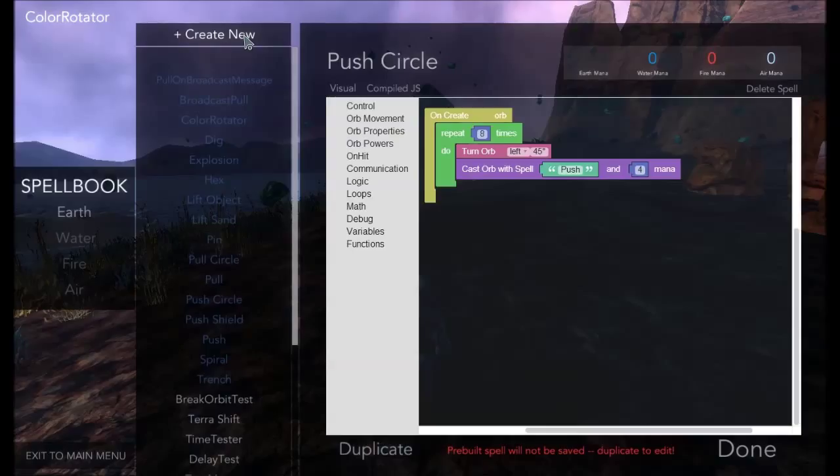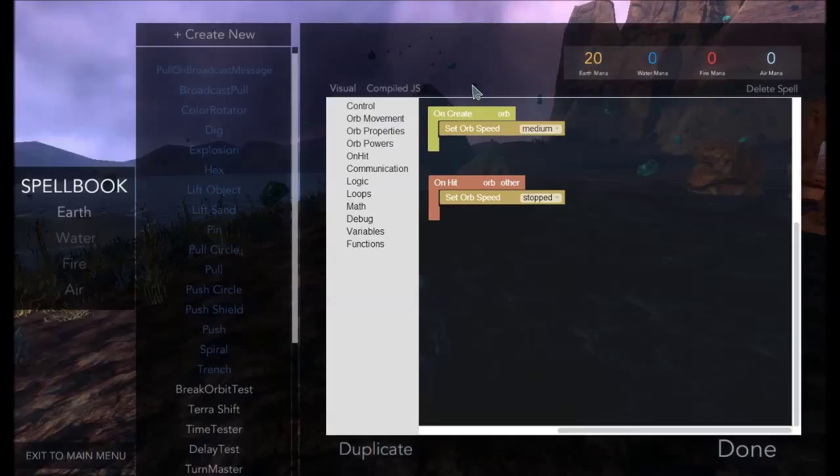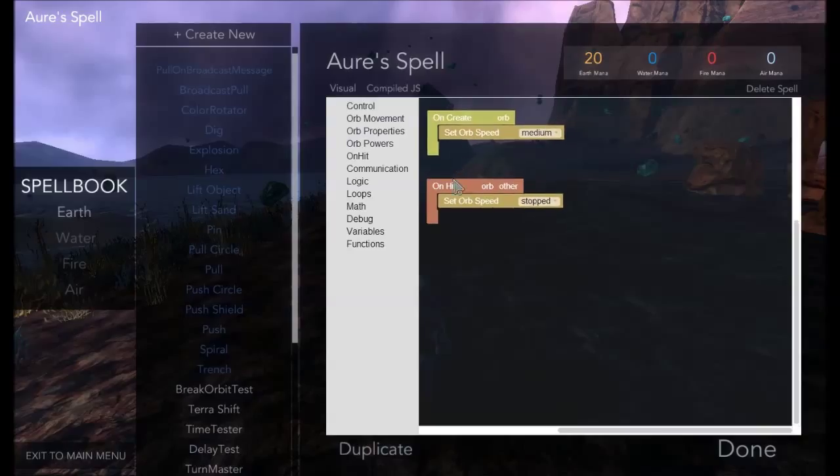How do we do it? So here's a good one to start you off with. Press Create New and you have your first new spell. Mine says New Spell 1. We want to call it Ares Spell. So what do we have here at the start? We have this On Create Orb and this Set Orb Speed Medium — so that means when the orb gets created, we're going to set the speed to Medium. And this other thing is On Hit Orb Other Set Orb Speed Stop.